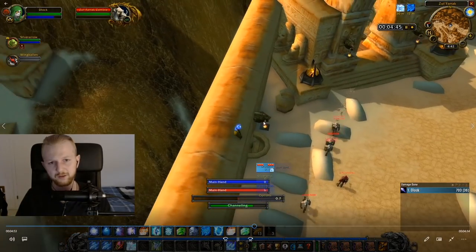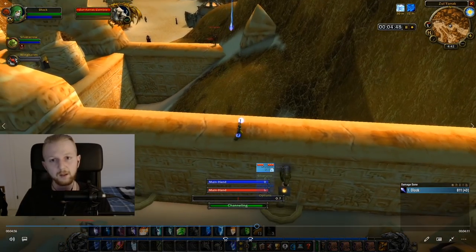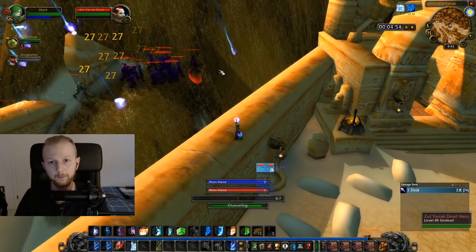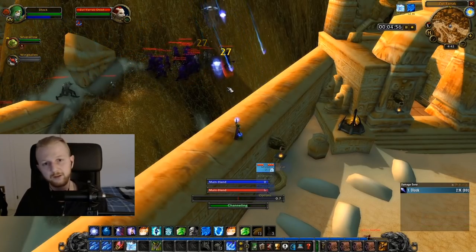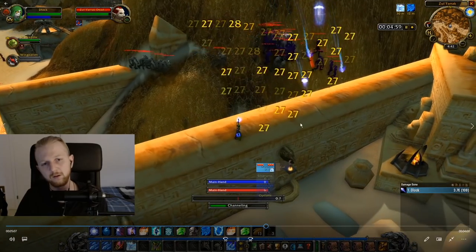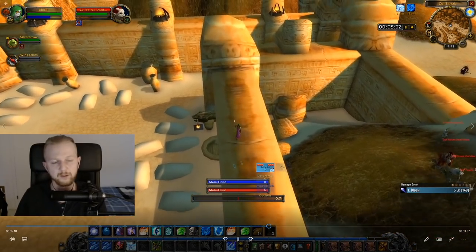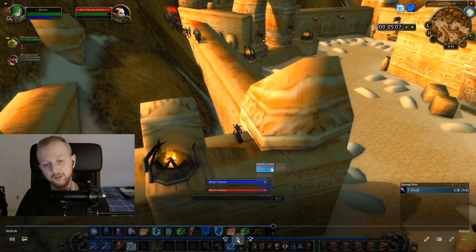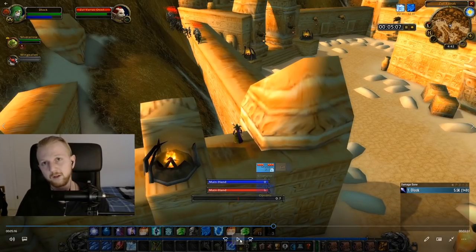That pack over there usually doesn't chain pull, so we have to pull them manually. There is rank one blizzard again to try and collect them together, and right by that spot is where they're gonna go from the hill onto the wall, so that's a great place to collect them and deal damage. The jump I'm gonna do now, you need to practice if you're gonna do this. If you don't have any movement speed whatsoever, it's gonna be hard. I happen to have minor movement speed on my boots, and those 8% are just what you need - they cost like 5 gold to enchant, so get it.